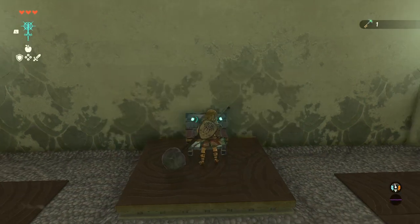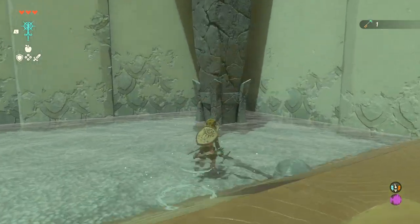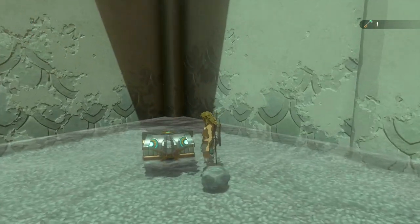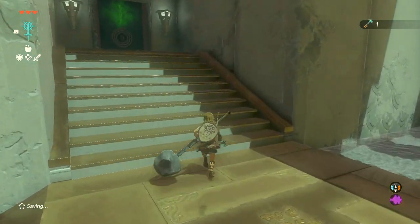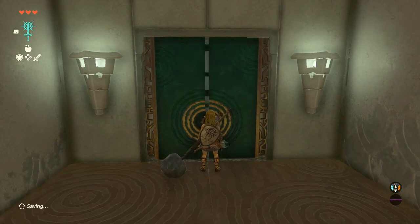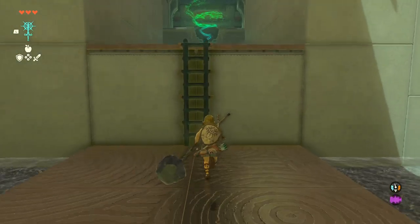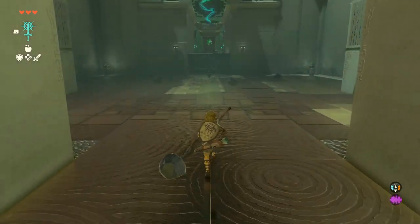We got a small key — I wonder where that goes. Oh, there's a chest up here too — I think I know how to solve this. There we go — extra arrows! I always need those. What's down here? Nothing so far... a ladder. There we go — oh, there's the end!